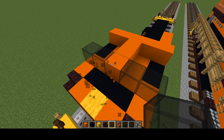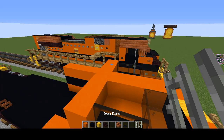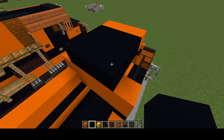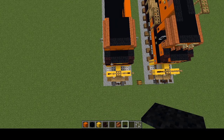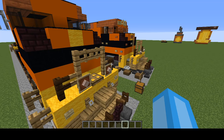Now let's add black stained glass blocks on the two windshield blocks, followed by black stained glass panes on the front. Then on the front blocks add iron bars. Then add three orange concrete here, and behind that a three-by-three of black concrete. On this whole side here add acacia stairs. With the black carpet, cover up all the orange and yellow wool peeking through. Now get rid of all this stuff — we don't need it anymore.